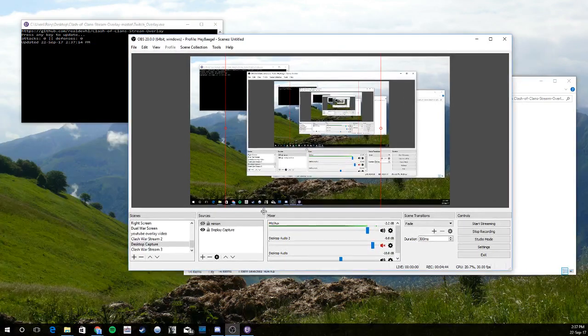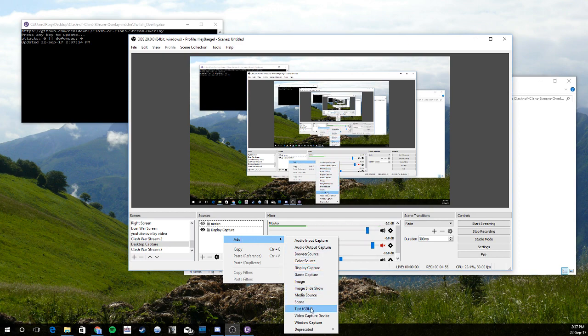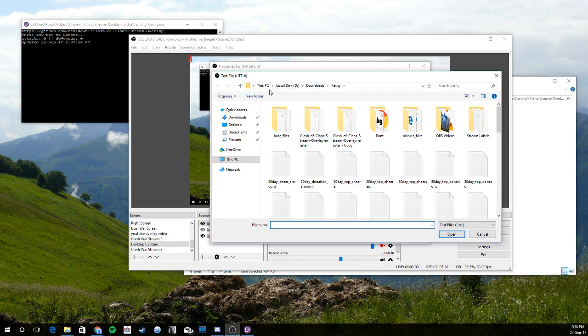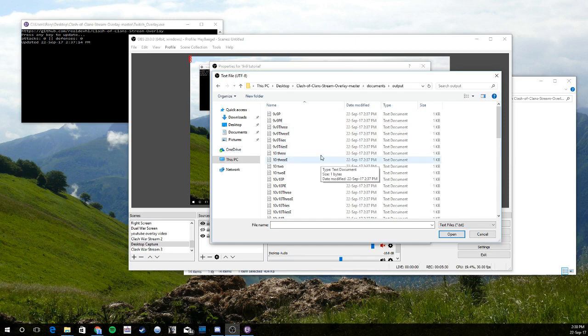What you're going to do is go into the 'Add' part and select the text option. You can see I've got all my stats set up, but I'm just going to call this '9v9 tutorial.' We're going to go in there and set it to 'Read from File.' Then click Browse, go to your desktop, click on the documents folder, and select the output file right here — this is where all of the stats files are saved.